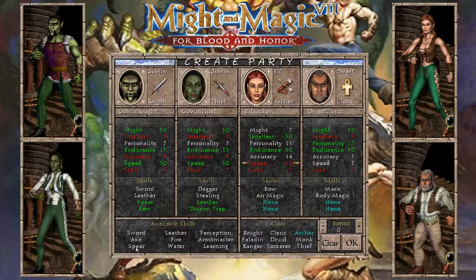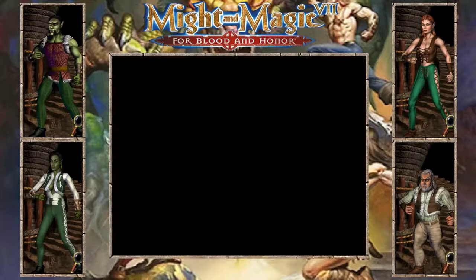Something to keep in mind about this particular setup: since there is no sorcerer, mastery of elemental magic — which gives access to some of the best spells in the game — can only be achieved by the archer, and is therefore delayed until after the second promotion quest that is not available right away.